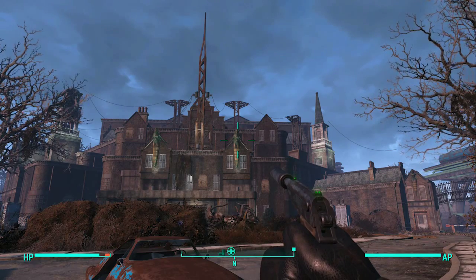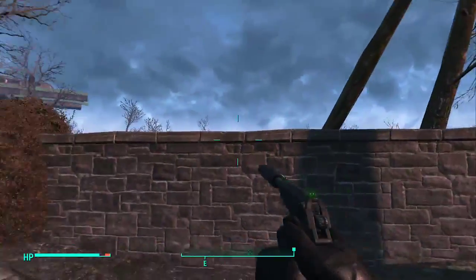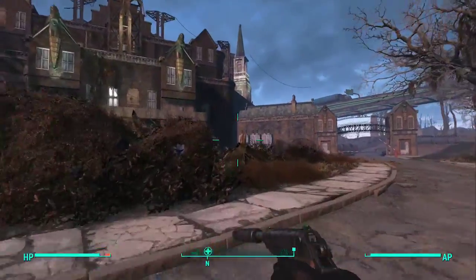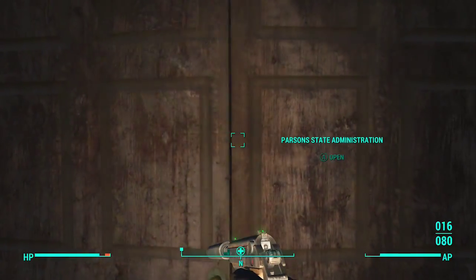The first one we're going for is the Charisma bobblehead in the Parsons State Insane Asylum. I actually missed this the first time I was here. This area is part of a questline — you need to access that questline to get in here. I'm not going to talk too much about the questline just to avoid any spoilers, but it's actually a really easy bobblehead to find, and that extra charisma point can help pretty much any build.